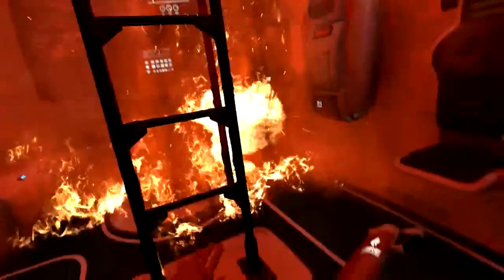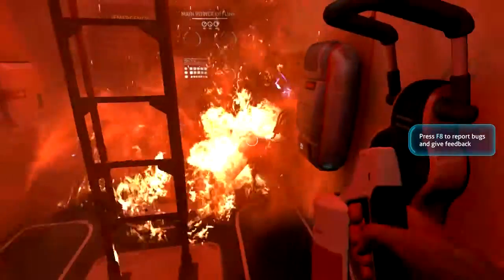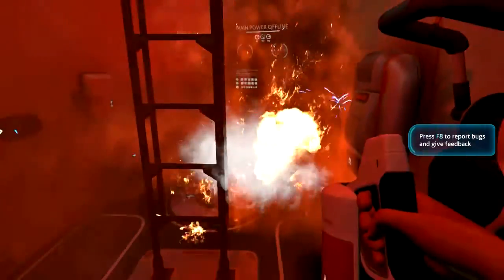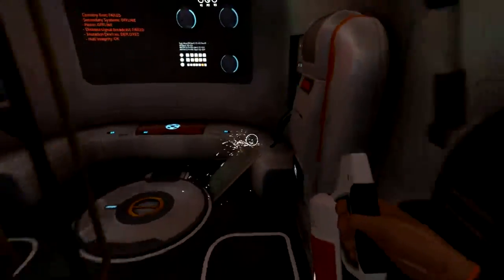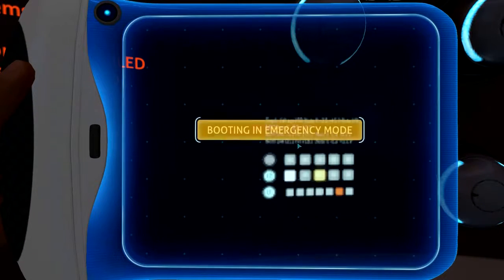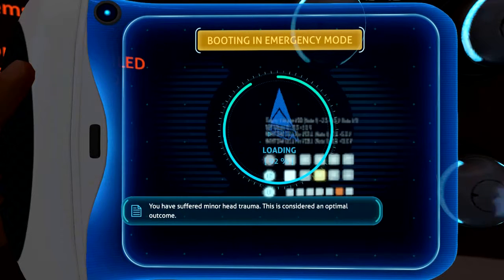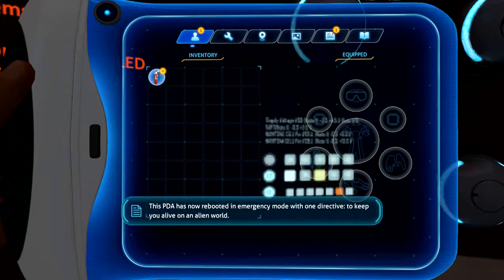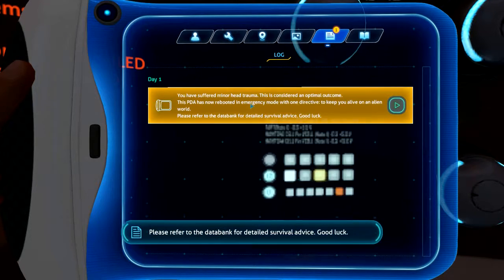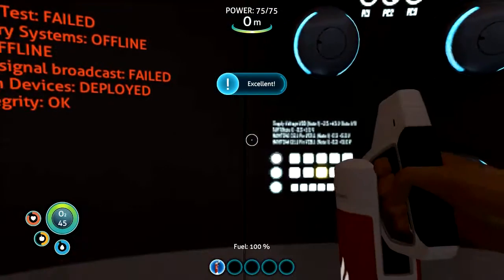We wake up and everything's on fire. Good thing there's a fire extinguisher right there - grab it, there we go. Wrong mouse - using the other mouse. So we got a fire extinguisher. Apex Legends is ready, booting in emergency mode. We know we suffered head trauma, we have a fire extinguisher - we'll close the PDA for now.